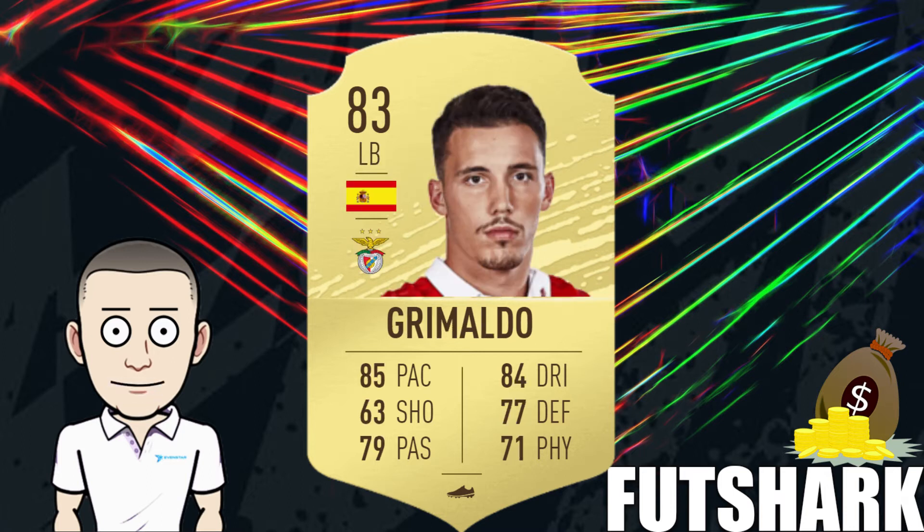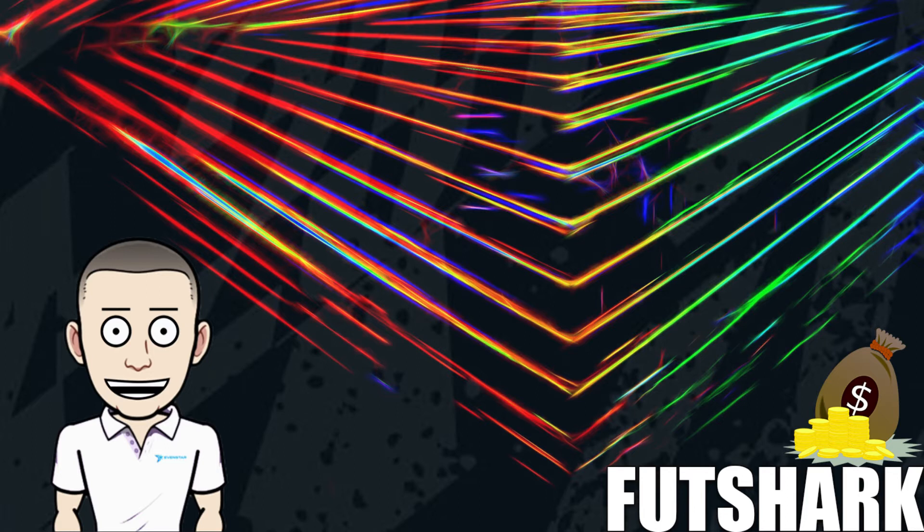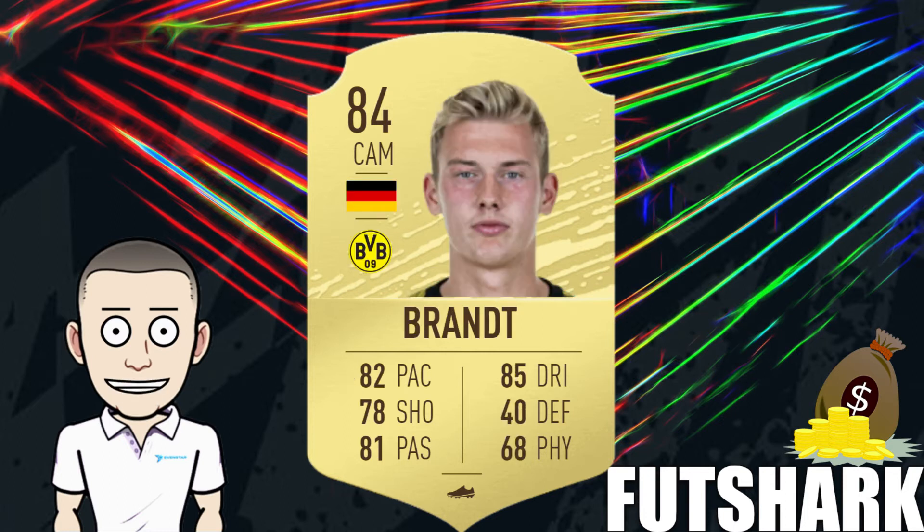Grimaldo is pretty much guaranteed to go extinct — it's just whether you can get a good margin when you pick him up. He's a left back who links to Spain and Liga NOS, making him a really good card for SBCs. At 84 rated, I'm identifying cards where you've got a bit of margin. Fakir's price has increased so he's expensive for what he is, but if you can get towards a 2x margin before hitting his max bin he's a good one. Similarly, Brand — you're looking at about plus 50% at the time of making this video.